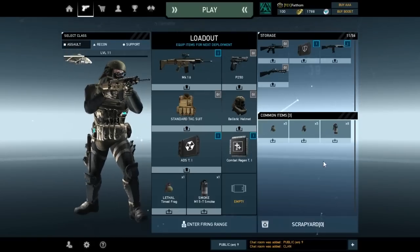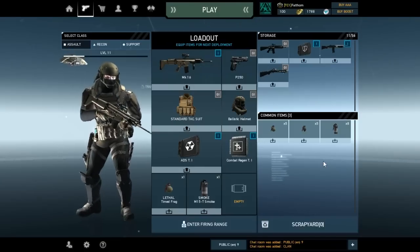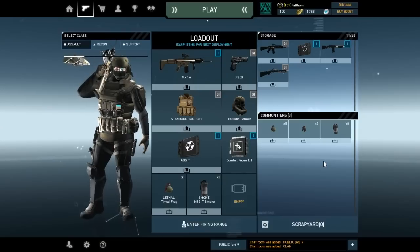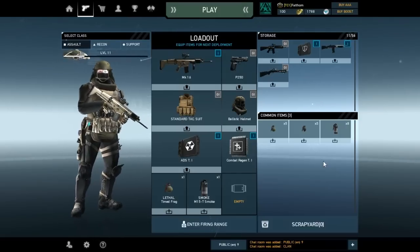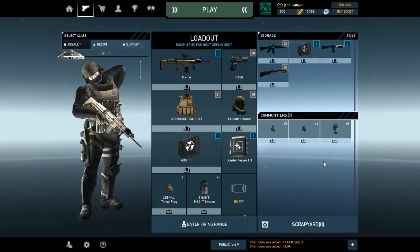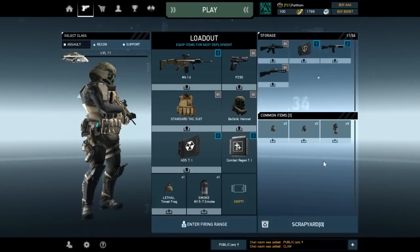For using ADS offensively, I recommend pairing up with a specialist or support to use APS together. Tell them you're going to charge up your ADS, or normally the support will tell you they're charging up the APS. Watch out for their Q and then support them with your ADS. What this gives you is coverage for their blind side while they move up, push through the map, and clean out enemies.